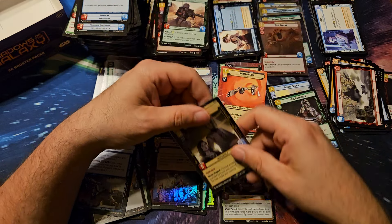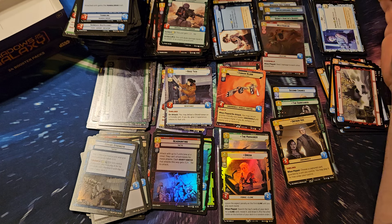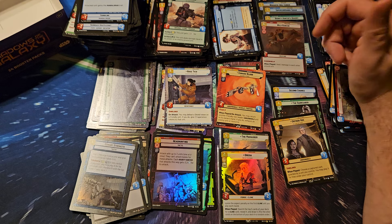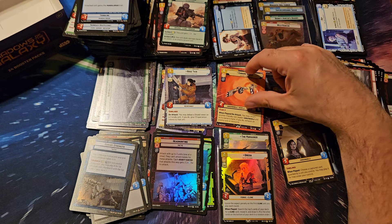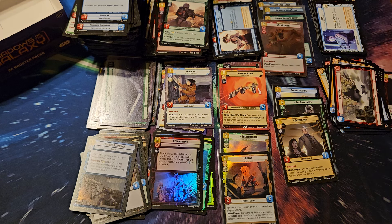That brings us to the end of this box. Just the three legendaries in this one, but happy to at least see the three — could be worse. The five hyperspaces: three common, one uncommon, and the rare. Definitely some good hits there, and I do like that hyperspace Jabba and the Xanadu Blood. Again, I appreciate everybody watching — you all take it easy and have a good one.